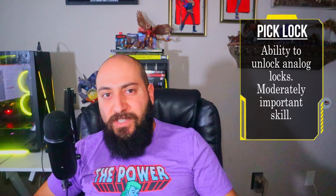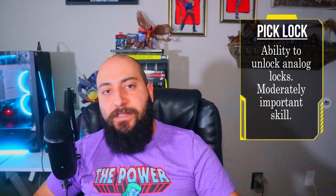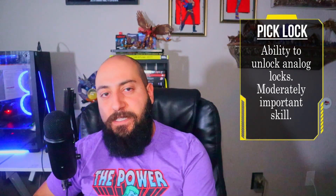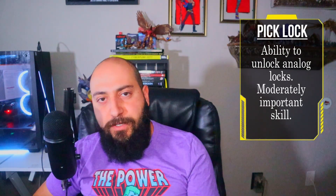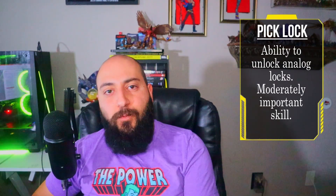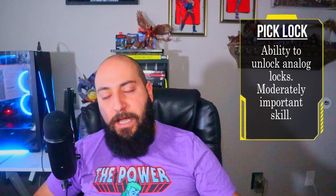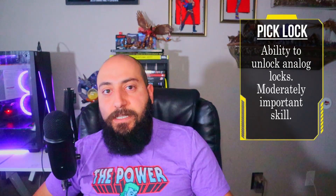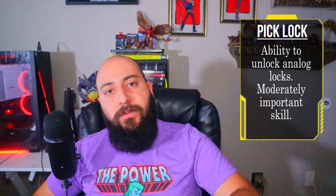Next up is Pick Lock. While Electronic/Security Tech helps you identify locks and their weaknesses, actually picking a non-electronic lock is what this skill is for. It's really important for narrative characters who grew up on the streets. Identifying a lock's weakness is one thing, but having the tools and knowing how to use them is another — that's where Pick Lock comes in. Having one party member with it while everyone else watches their back is usually enough.